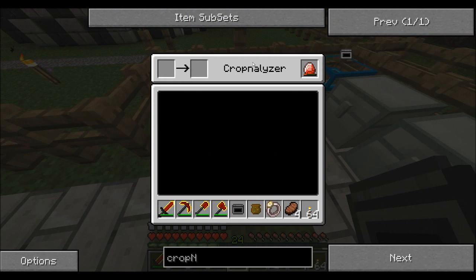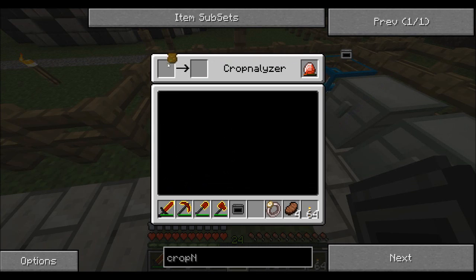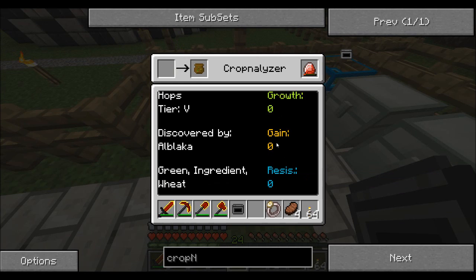You're going to need an energy source, a battery, or energy crystals to power your crop analyzer. Take your unknown seeds and put them in the left-hand side. The first time it tells you what plant it is; the second time it tells you the tier and who it was discovered by; the third time it gives a description — it's green, you can use it as an ingredient, and it looks like wheat; and the fourth time you put it in, you get statistics.